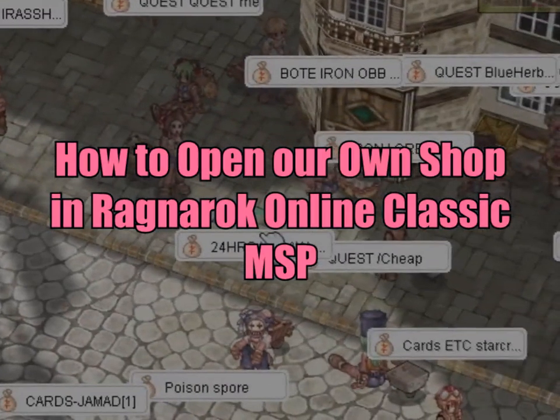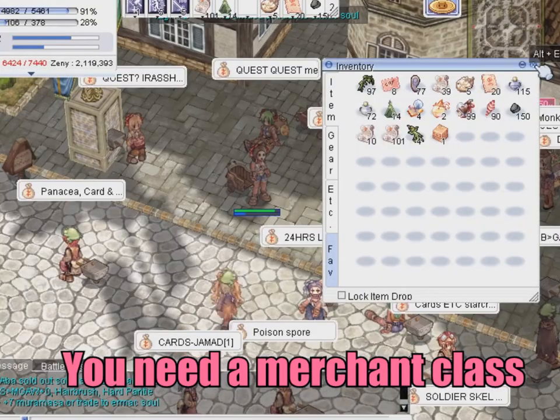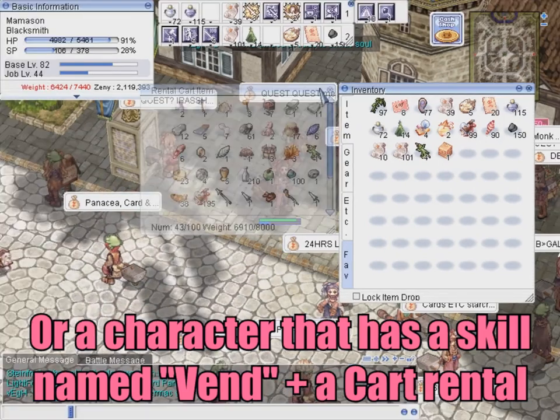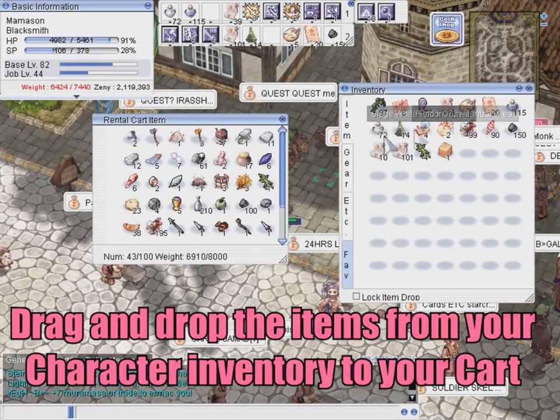So I was about to sell my stuff. To access your cart if you're a merchant or a blacksmith, just press Alt+W and then you can drag and drop items here.